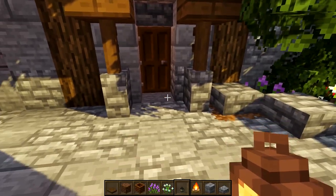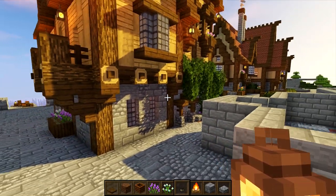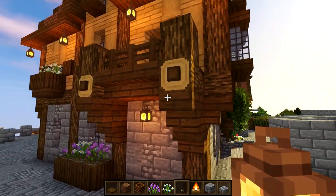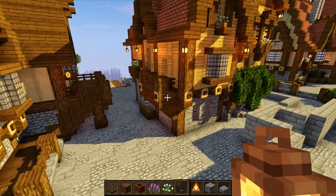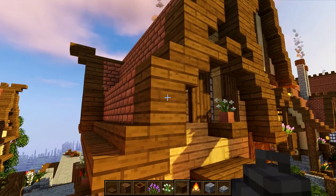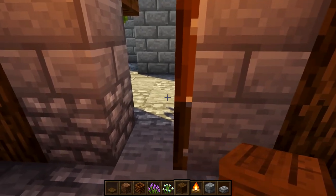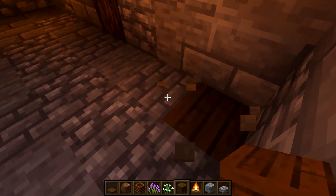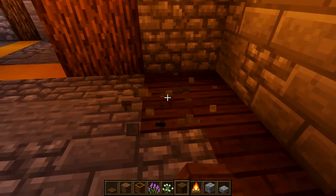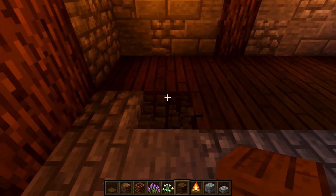Underneath there isn't really room for lanterns, but around this side we could put one underneath that edge. The one last thing you can do is get yourself some planks for flooring - come inside, close the door, and replace the flooring with a flooring of your choice. I'm going with spruce planks for now, but you can put in anything you want, and then that is the build done!